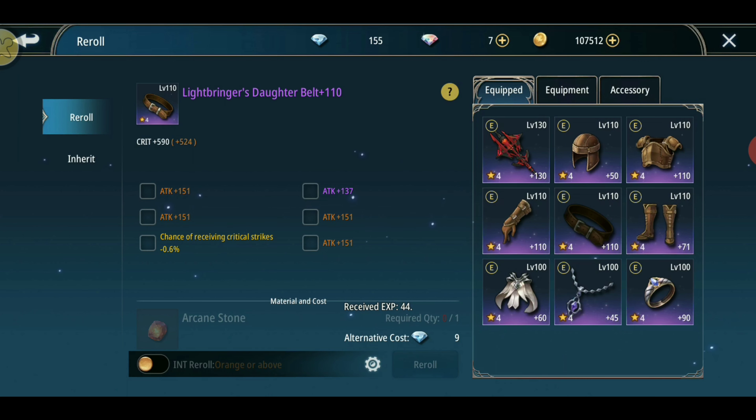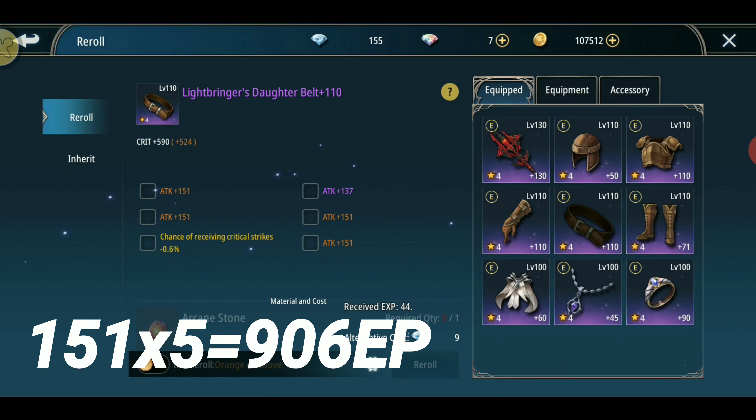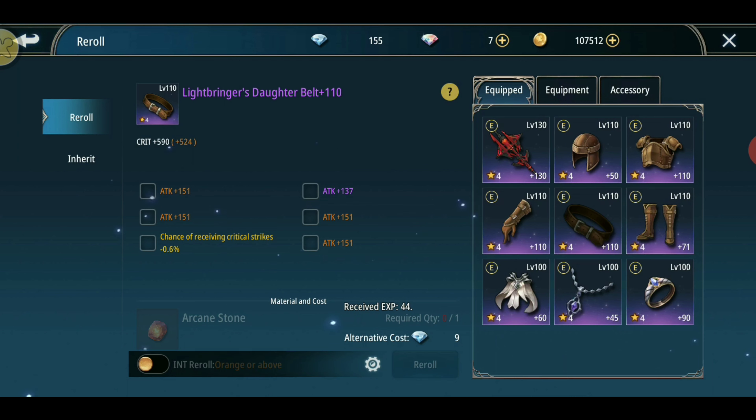The gold critical strike chance is higher than the orange attack, but it doesn't give a wide margin. The orange attack is 151 times 6, which equals 906 EP — only a 102 EP difference. If the attack rolls purple, it becomes higher than the gold critical strike chance.